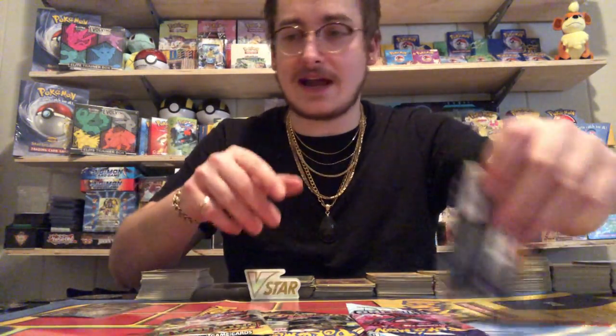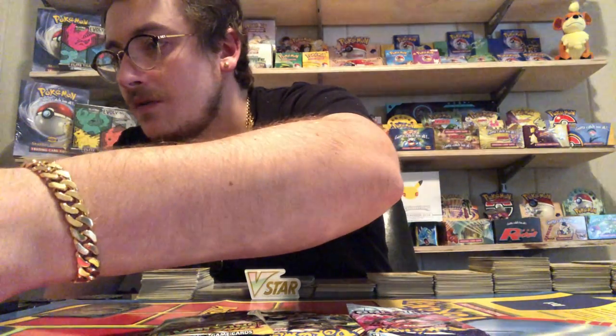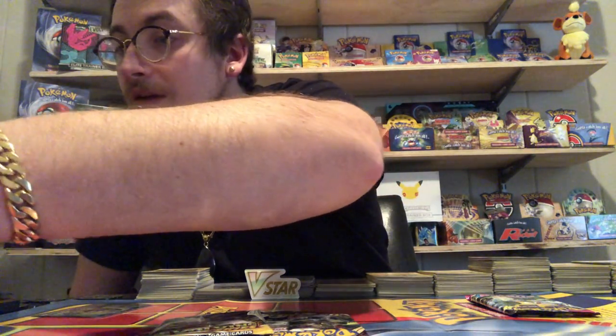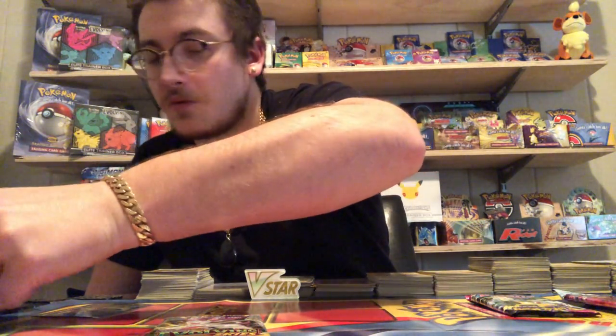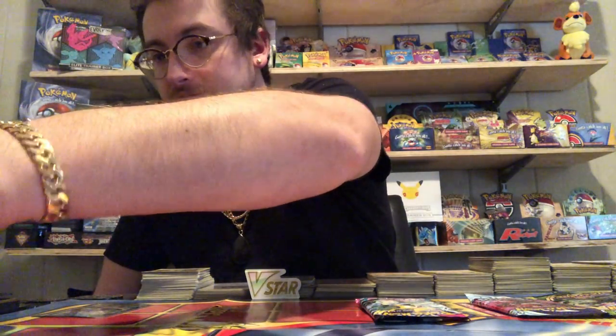We've got four packs and I'm gonna weigh them out right now with my new King Palm scale, which is super accurate. The Fusion Strike pack weighs 22.3 on the first scale and 22.26 on the second — pretty accurate. The Vivid Voltage Zarude pack comes in at 21.4 and 21.43. The Evolving Skies pack feels a little heavy at 22.4 and 22.38, so the Evolving Skies is the heaviest so far.